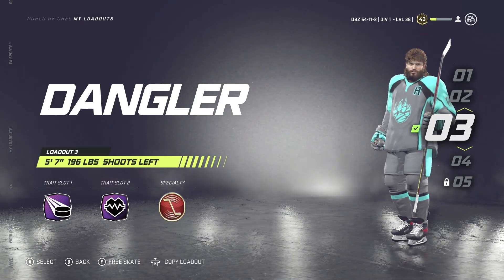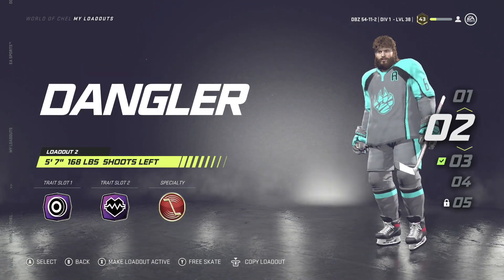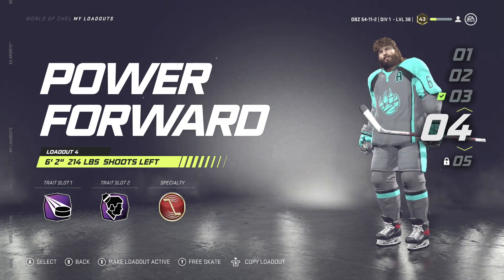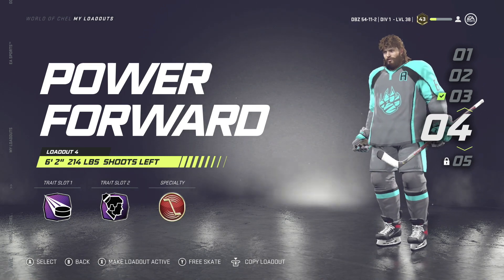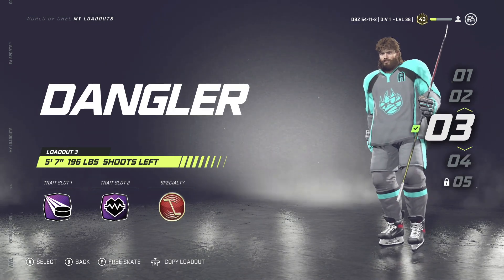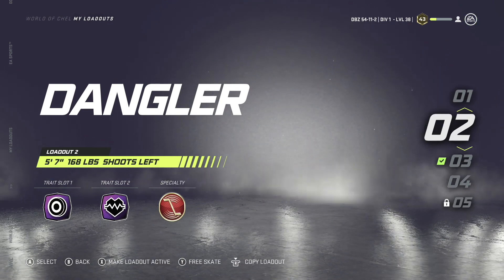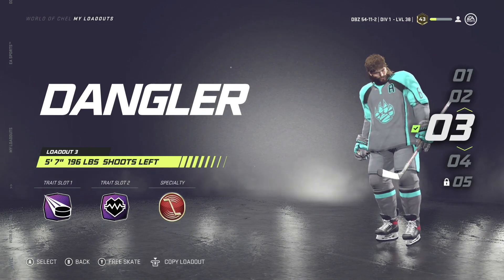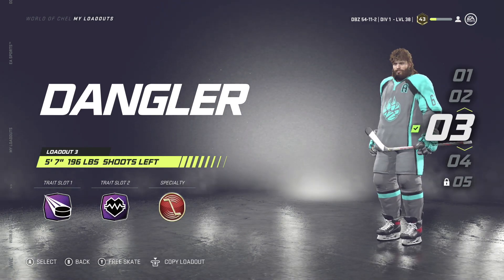I'm going to show you guys the builds I currently use: a two-way demon, two danglers, and a power forward. Last year the 6'2" 214 was my main go-to build, but this year it's all about speed. I currently use the 5'7" 196 dangler and the 5'7" 168 dangler. Honestly the traits don't really matter — this game is kind of broken with that.